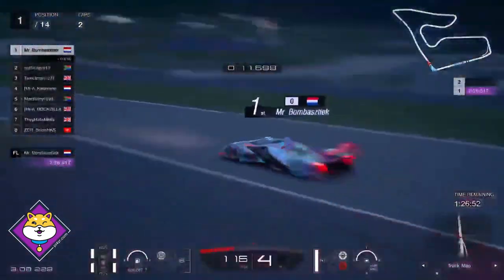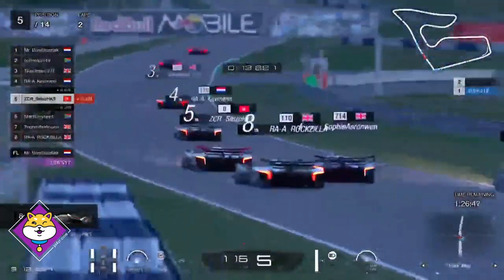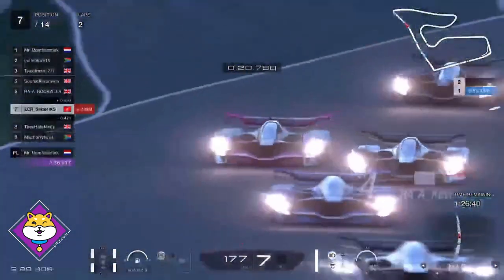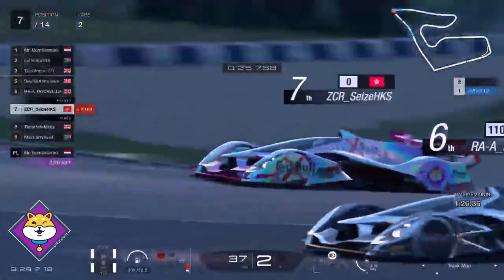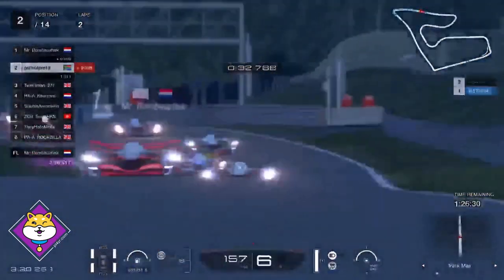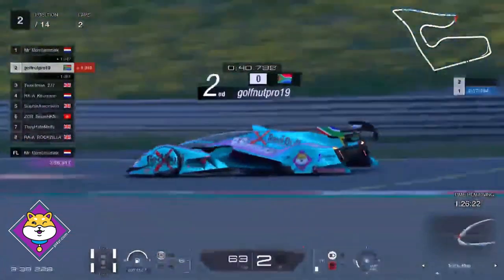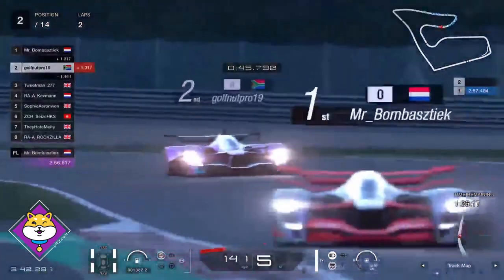Mr. Bombastic there with a good lead. Tweetman clearly happy with his start. C's off — and also Melty off. So we've got some big hitters down very early on. Mr. Bombastic's about to get back onto the back of that group. Moxilla out wide. No such issues with the tier B cars — they're all okay.